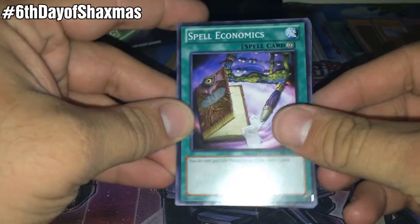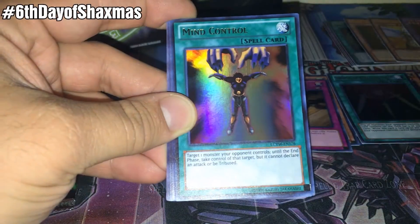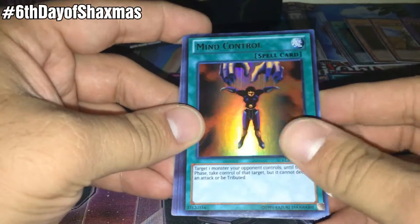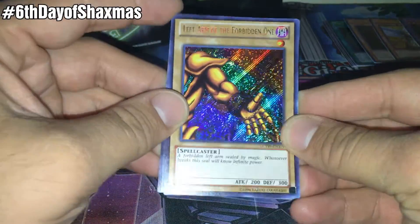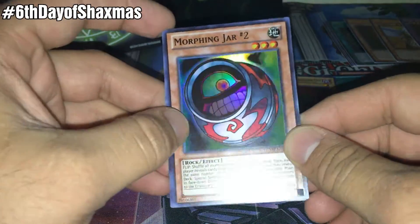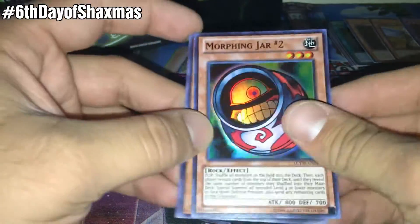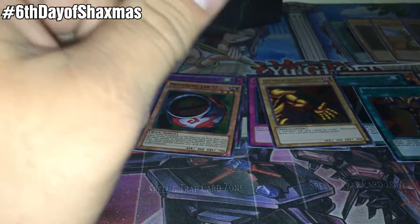On to pack number 3. Glad I spent 30 bucks on this so far — I definitely feel as though I've profited. Spell Economics, Rite of Spirit, Thousand Knives, Archfiend of Guilford — that's a rare — Ultra Rare Mind Control — I guess that's okay — Secret Rare Left Arm of the Forbidden One, that's pretty sweet. I wish I had all the rest of the pieces but it's cool nonetheless. Super Rare Morphing Jar too — I'm pretty sure it's banned actually. Still cool though. Silent Swordsman Level 3 and DNA Transplant.